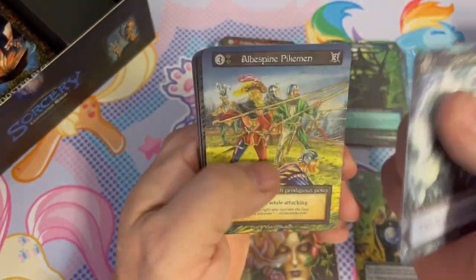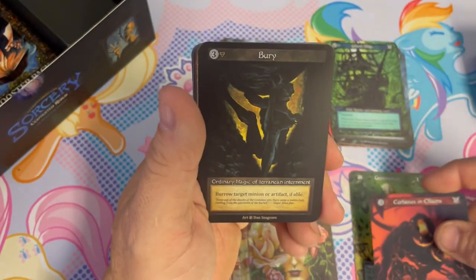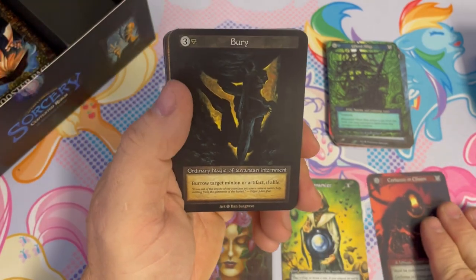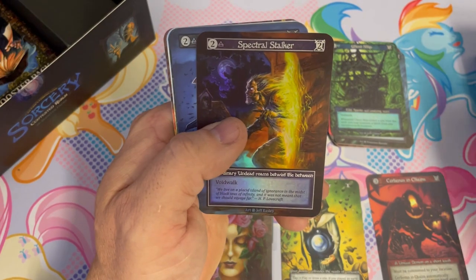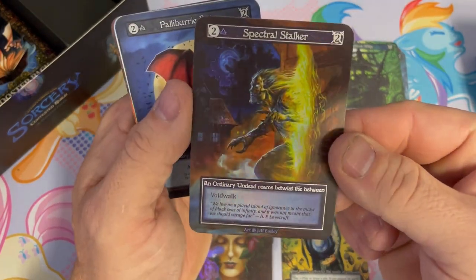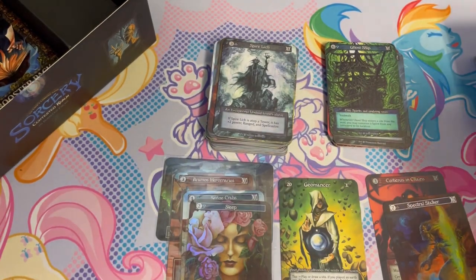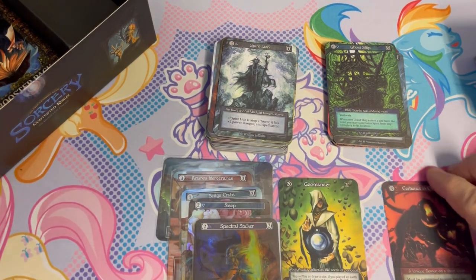Flesh and Blood's not new anymore, it's pretty established. Cerberus in chains! These games are really pushing Wizards and Magic to do better and figure out the things they're doing wrong. A foil too — Spectral Stalker! Hi-yo! Competition is good, and you don't always want to play the same game. I'm glad games like Sorcery have come along.